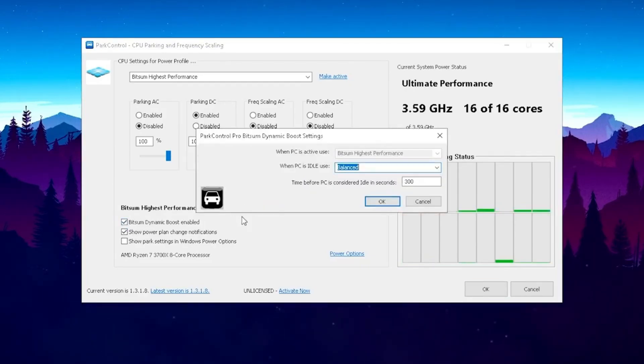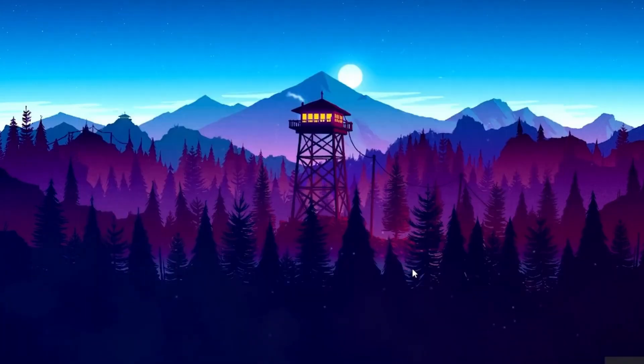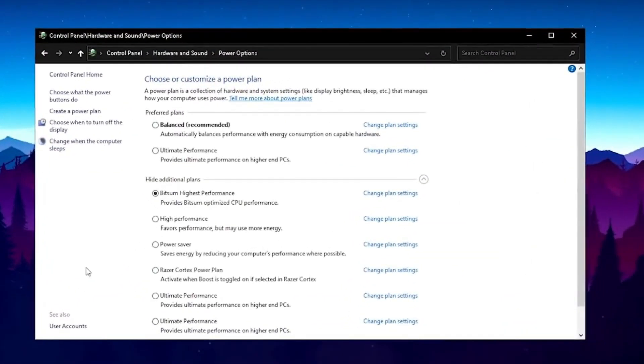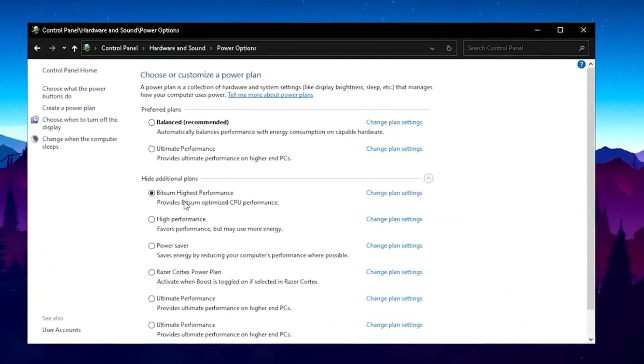Essentially it's going to boost and apply this new power plan when you need it. You can see when it uses the Bitsum Highest Performance one. Just press OK here and then OK again, and as you can see the new power plan has been applied. This is always going to make sure that your CPU and your whole system is running at 100% to gain the maximum amount of FPS and have less input delay. If we look at our power plan list, we can see that the Bitsum Highest Performance power plan is now enabled.